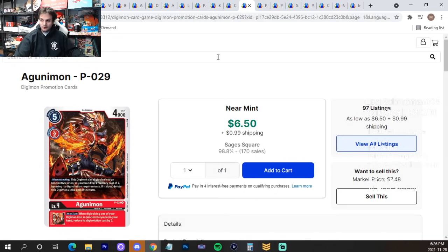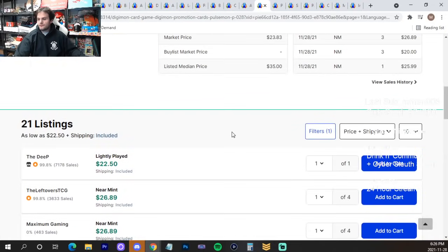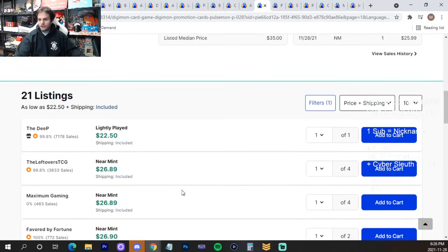Agunimon promos — get this card before Set 7, because Ancient Greymon is actually really good in Set 7. Make sure you have your Agunimon promos.